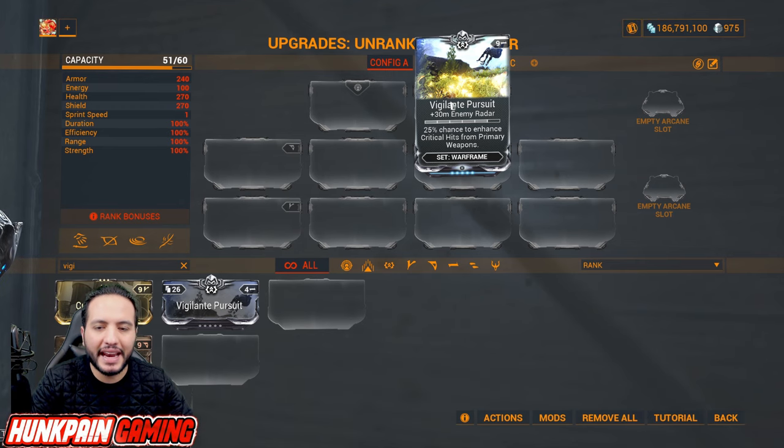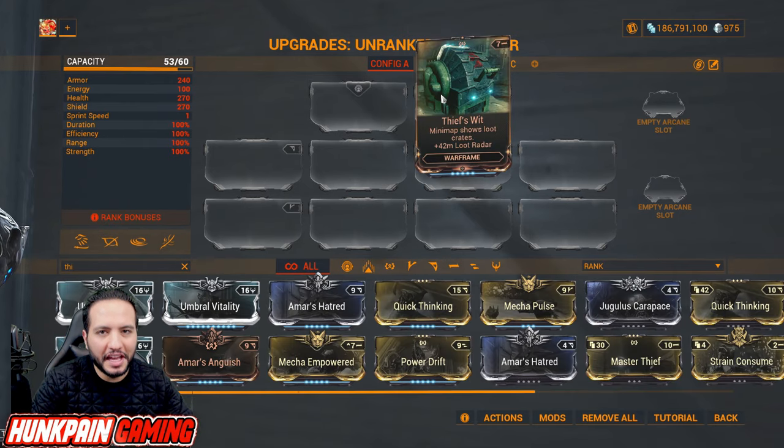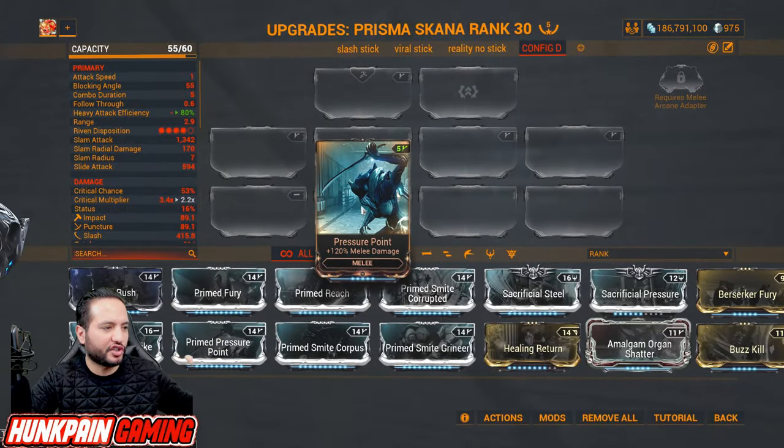If you want strength and knockdown resistance, Power Drift is a must-have. If you're going for loot, this minimap mod shows loot crates plus 42 meter loot radar. Now let's talk about melee mods. You start the game with Pressure Point, and then upgrade it to Primed Pressure Point — what you'll be using for the rest of your journey in Warframe.